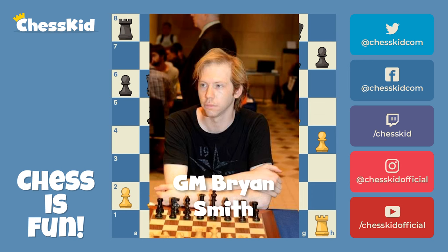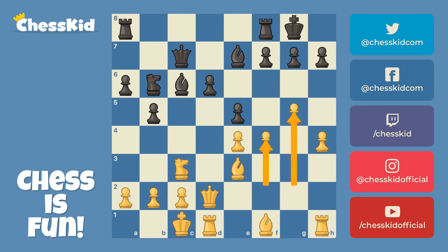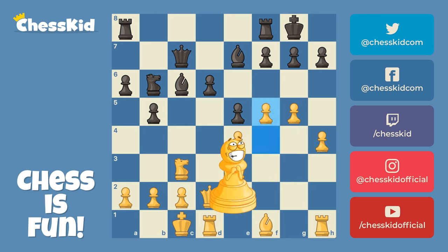He was White. The kings are castled on opposite sides, and his pawns are already much further advanced than Black's pawns — that is definitely a benefit. He started out with f5. Now Black does not want this pawn to come to f6 and have to trade pawns or retreat his bishop back to d8, so Black played Rook to d8, giving his bishop a little bit of room.